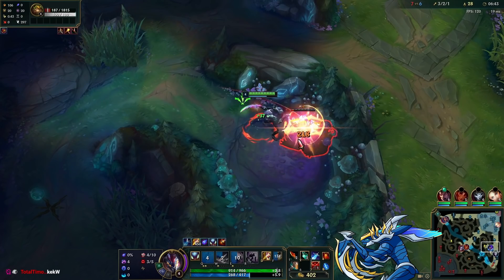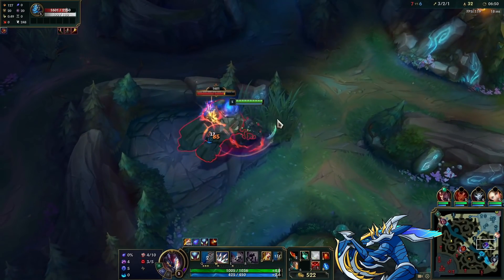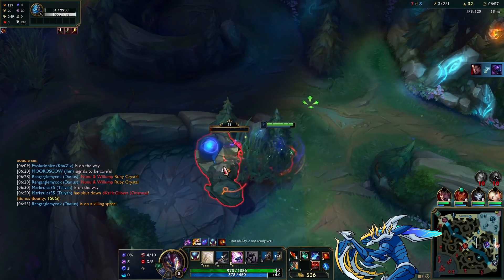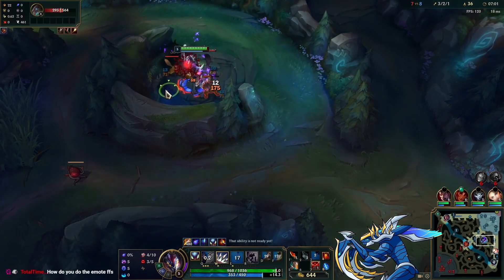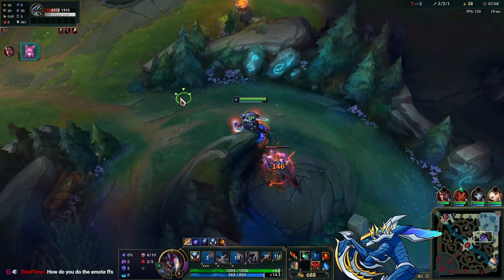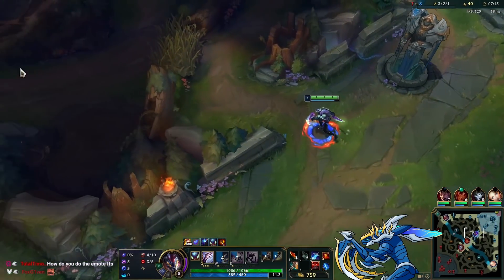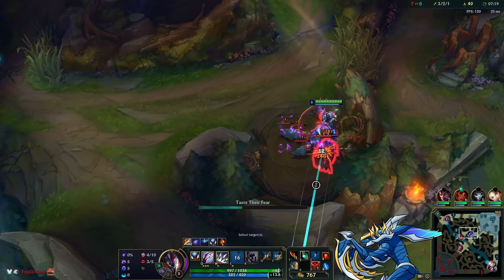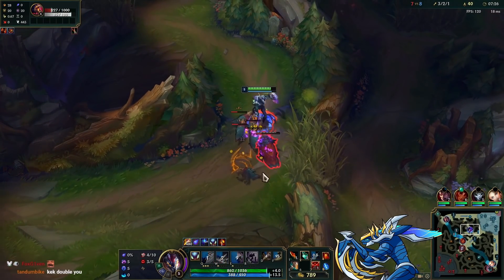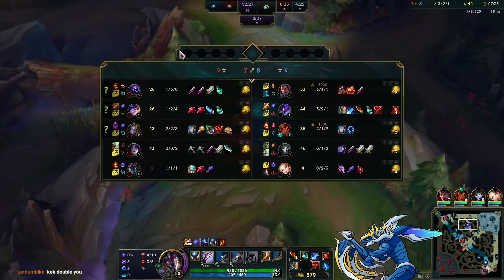You can see the Sheen proc doing real work on the Gromp — about 60 extra damage per proc. That adds up with multiple procs on a camp clear: maybe 180 with three procs, up to 300 if you use it a lot. Sheen is extremely underrated on Kha'Zix. The reason it hasn't been a core item is that most Sheen builds aren't great on him, but Divine Sunderer is honestly amazing and super underrated.